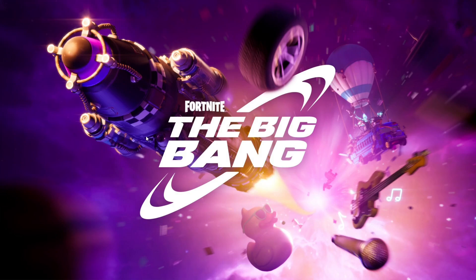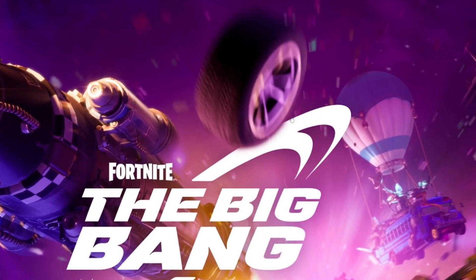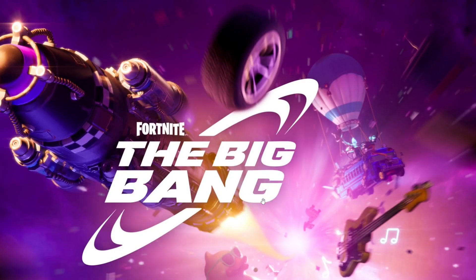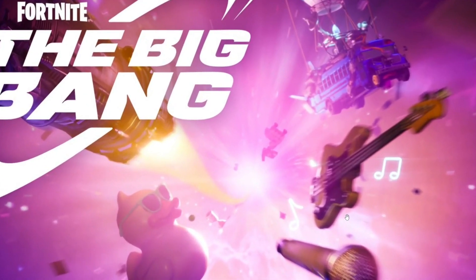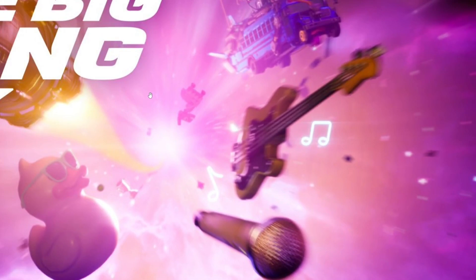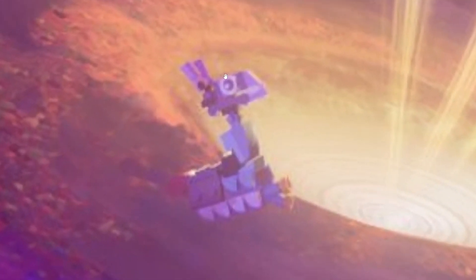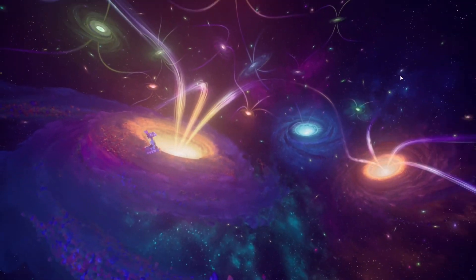Chapter 5 is going to feature three cool things. The first is a racing mode, teased by this tire right here. The second is a Fortnite Festival — we're going to have a microphone and guitar representing that. And finally, the third teaser is the new Lego llama, made out of Lego because of the Lego collab coming in Chapter 5.